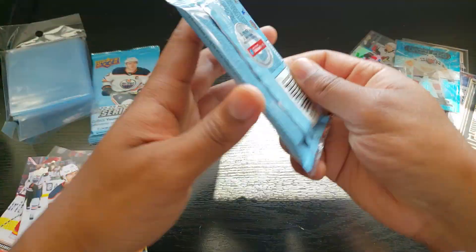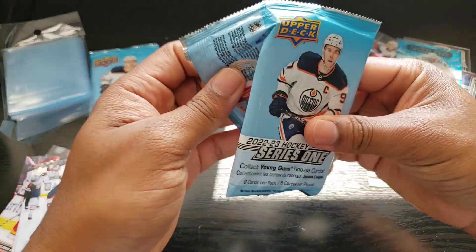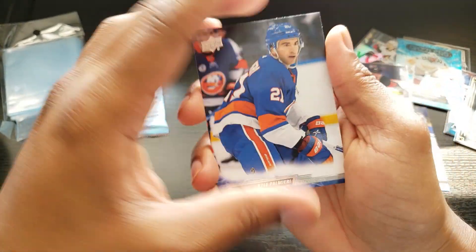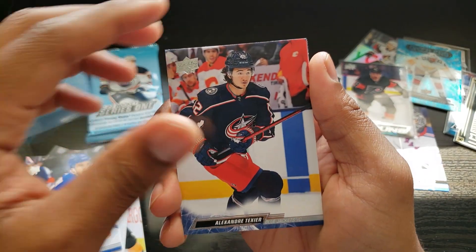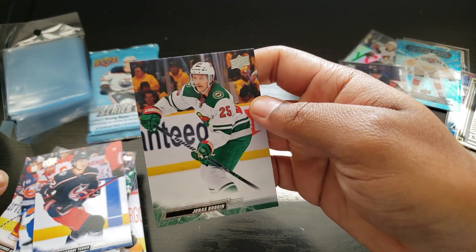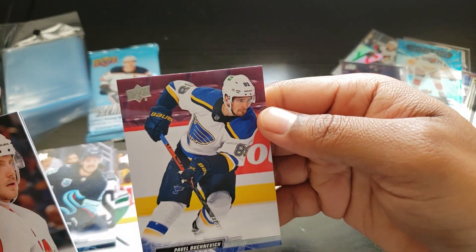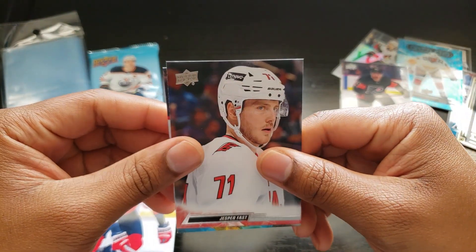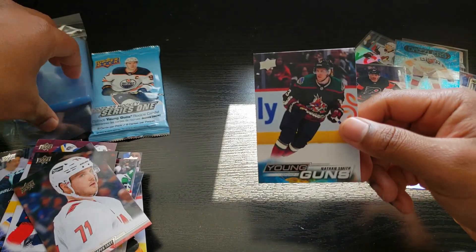Last two packs - let's get more Young Guns! Another Young Gun! We're hitting fire here. Kyle Palmeri, Alexandre Texier, Jester Fast - that's our Young Gun. From the back: Jonas Brodin, Brandon Tanev, Pavel Buchnevich, Anthony Mantha, and a Coyotes card - Nathan Smith. Third Young Gun!